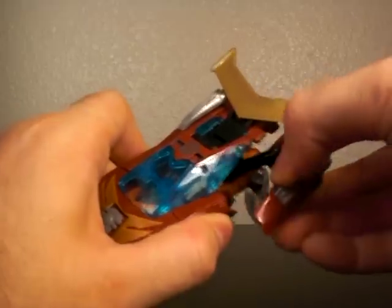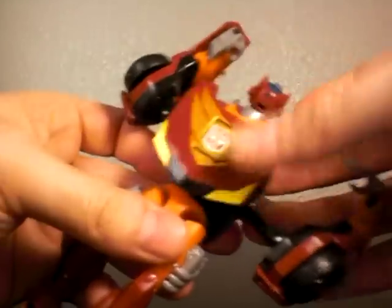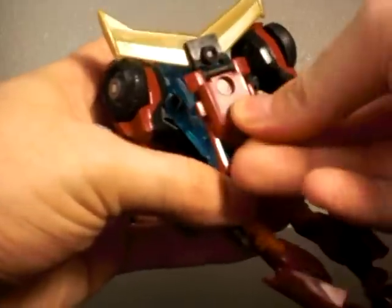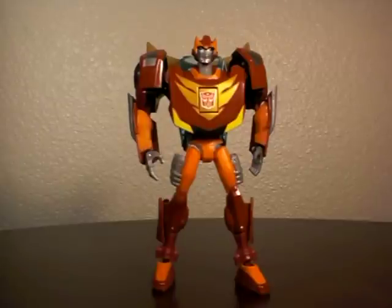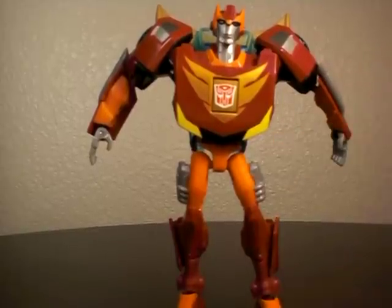His Autobot symbol is a shiny silver on the top of the roof. And of course it rolls. Here's Rodimus in robot mode. He's a fast and powerful looking bot, with slender legs and a bulky chest and shoulders — though really it's more in the realm of blocky. I don't really like how the chest just ends here and this tiny waist pokes out.